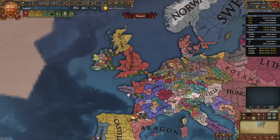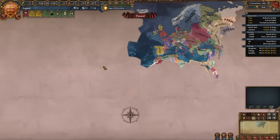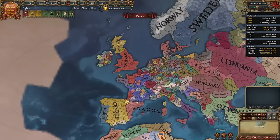Make no mistake, England is still a super powerful and super fun nation. Since it got updated in Domination, there are basically two ways to play it. You could go down the route of forming Great Britain, not focusing on Europe too much, and instead colonizing in the New World, Africa, India, and Southeast Asia — more of a chill playthrough. Then you have the Angevin Empire route, which doesn't focus on colonization and focuses on dominating Europe, which is precisely what this video is about.